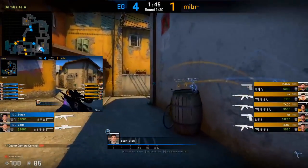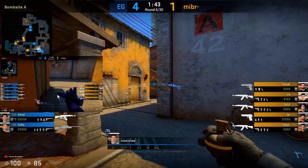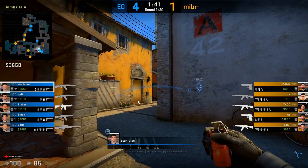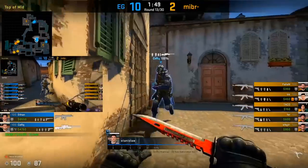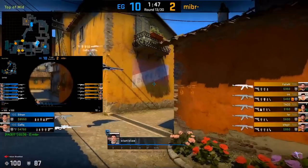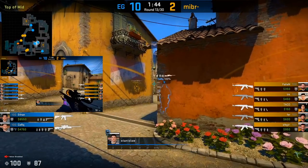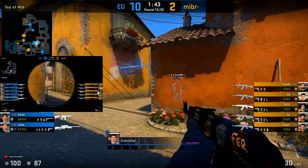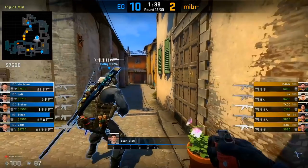Typically at the start of the round he's going to do whatever he can to support his offer towards mid. Here we see Cirque going for an alt-mid pick and Stanislaw has a nade out just in case the T's decide to push him. In another example, Stanislaw does a run boost with Cirque to allow Cirque to peek the T's stairs very early. Cirque goes for an alt-mid pick, so Stanislaw throws a nade just in case a player is up close, and then as Cirque falls back, Stanislaw is just supporting his player as much as he can.